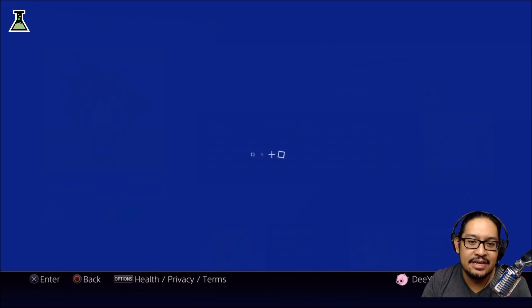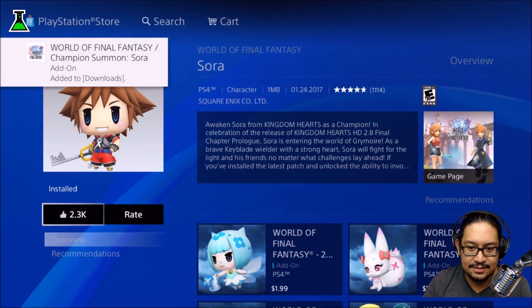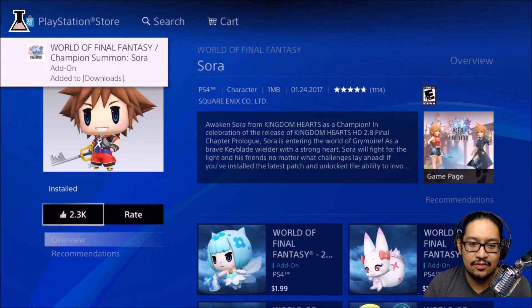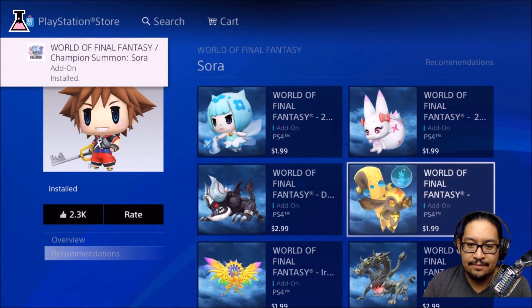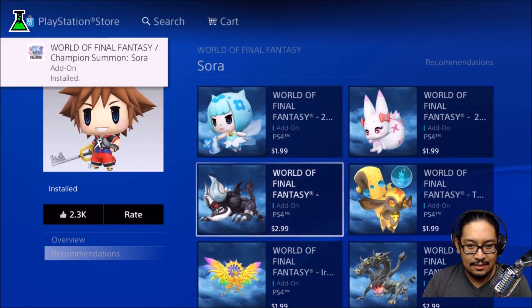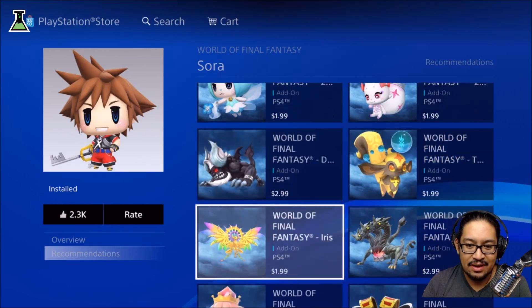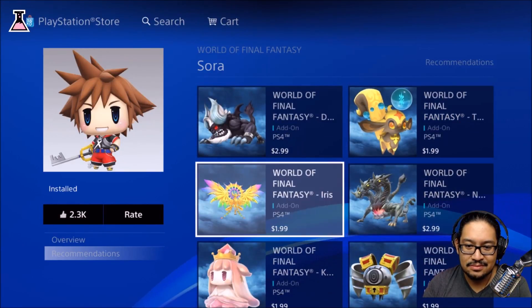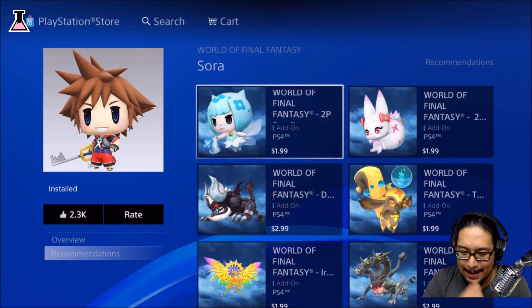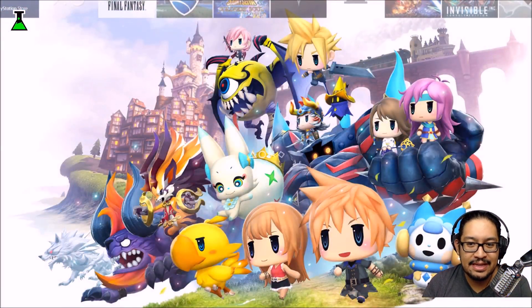There's also a lot of other DLC that I've been wanting to get, but someone told me not to go crazy. They said that some of these you're actually able to get in-game. All of these look really cool. Okay, we're not going to get those. So we're going to go back, and Sora should be downloaded now.